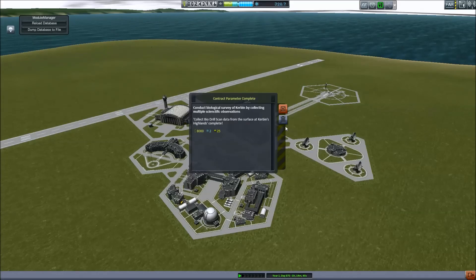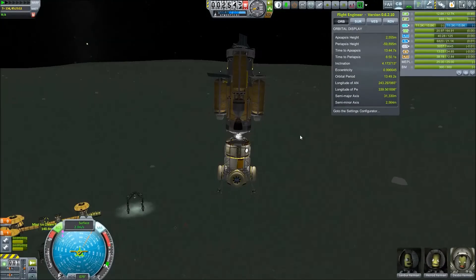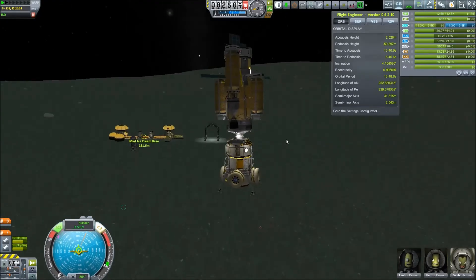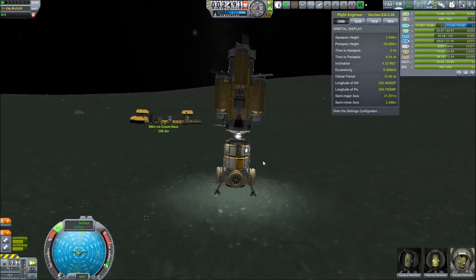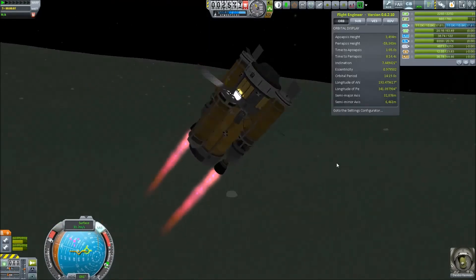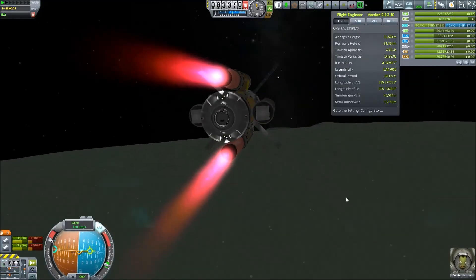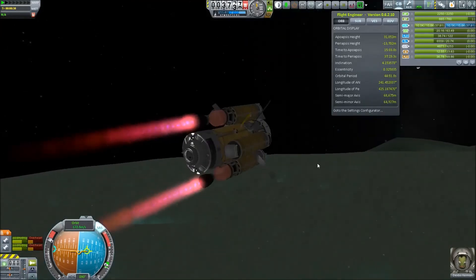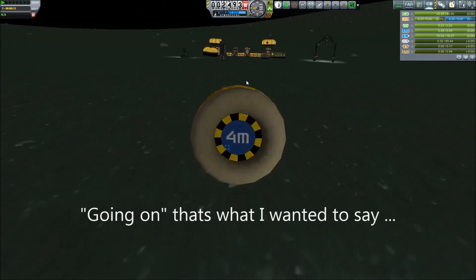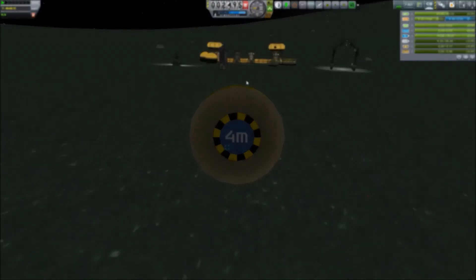We have a completed contract. Meanwhile, our first part — the biolab — arrives at Minmus. More of the Minmus construction is coming up in the next episode. I hope you guys enjoyed this episode and look forward to what's coming up next — like, what is going on with these flying donuts? My name is Antilles, and until next time.